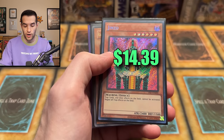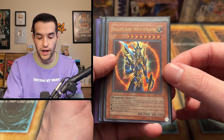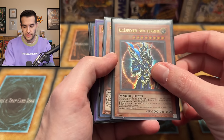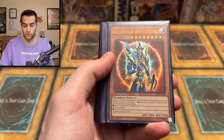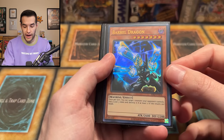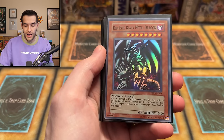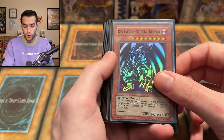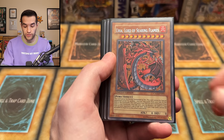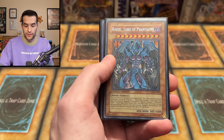Legendary Fisherman with the ball — not the Lost Art that has the spear. Gearfried secret rare from Pharaoh's Servant, that's the 25th anniversary print. Black Luster Soldier — Envoy of the Beginning unlimited, probably 2017 as well. We also have a Black Luster Soldier — Envoy of the Beginning 25th anniversary and a Dark Magician of Chaos 25th anniversary — so we have the big three right there. Barrel Dragon from 25th anniversary, Black Skull Dragon same thing.